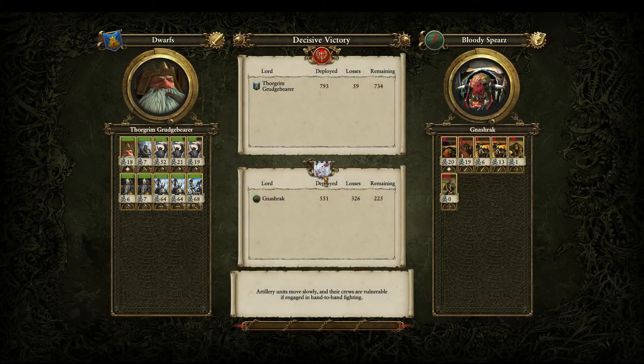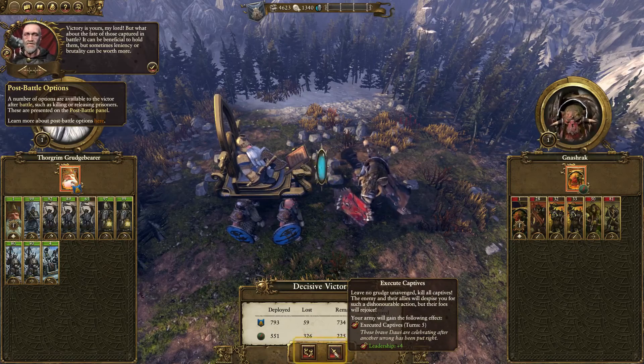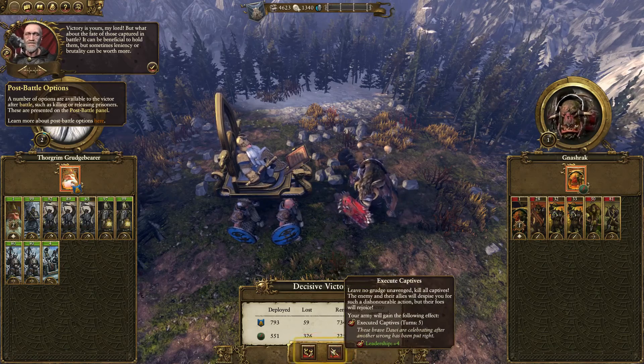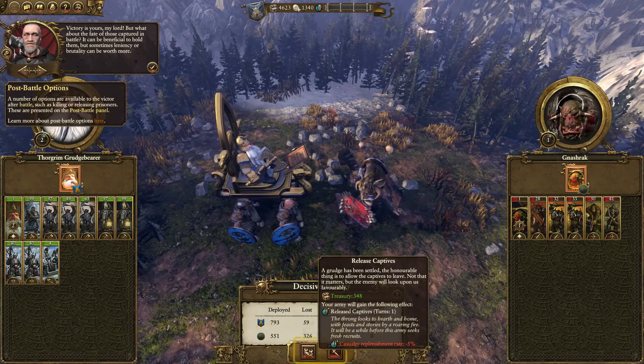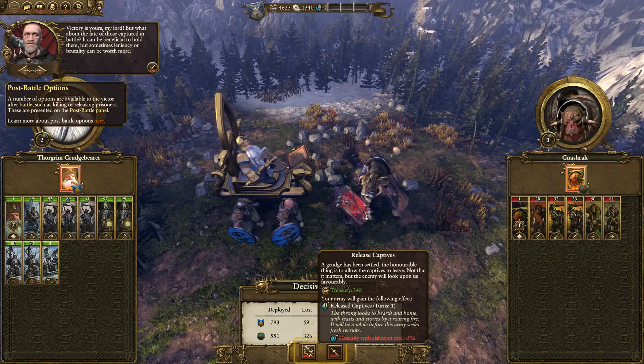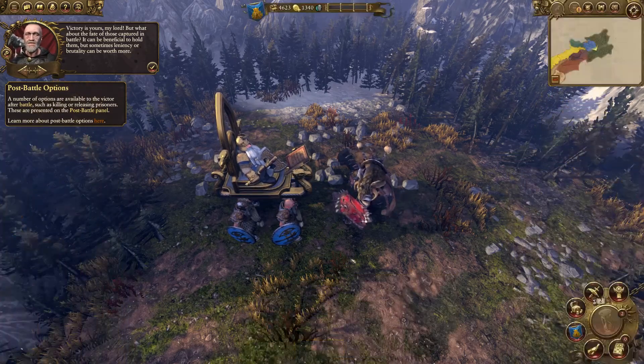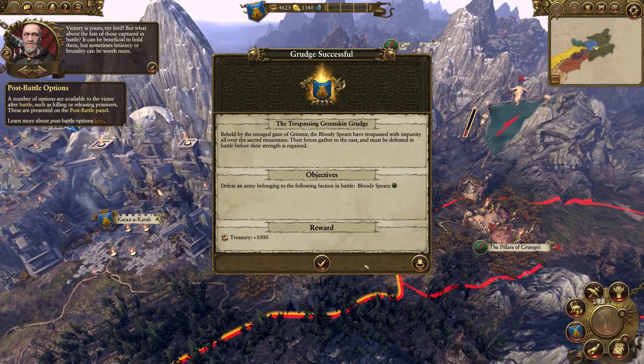We end the battle. It's a decisive victory - we deployed more units and had a better mixture of troops, the artillery was great. Now - what about the fate of those captured in battle? We could release the captives - a grudge has been settled, the honorable thing is to let them leave. Or we could get some money. Or we could kill the captives - leave no grudge untendered. I mean, they're freaking greenskins, so gotta kill them. We get a thousand gold for killing those bastards.